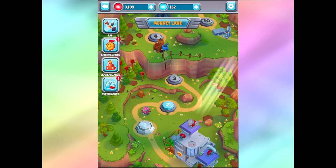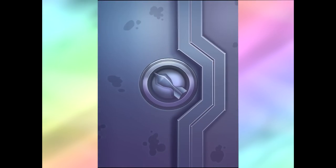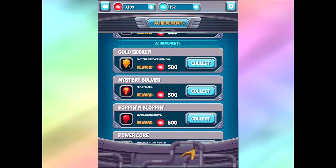This is really cool - you can go back to the lab by just clicking up here on the top left. You can go to the achievements over here: pop a bunch of Bloons, beat Mission 2, Mission 3, Gold Seeker - pop your first golden balloon. I already got this one. Awesome, so I already got a bunch of this stuff.